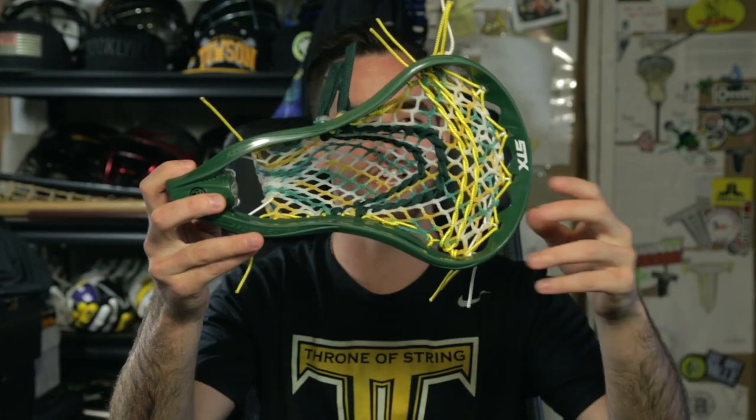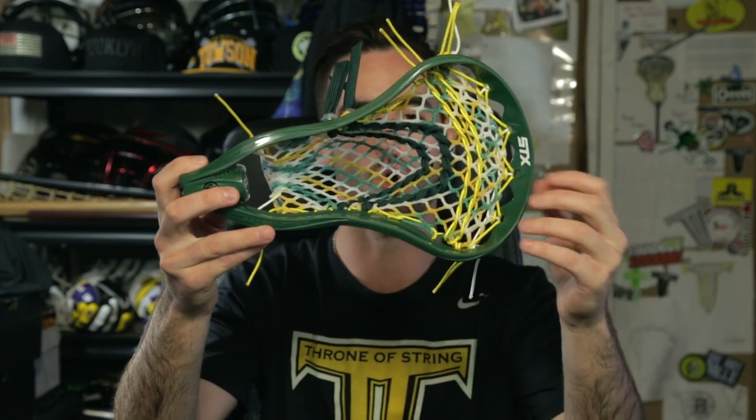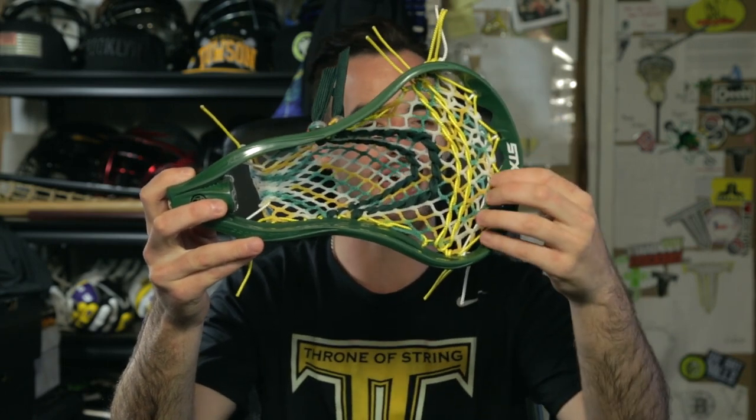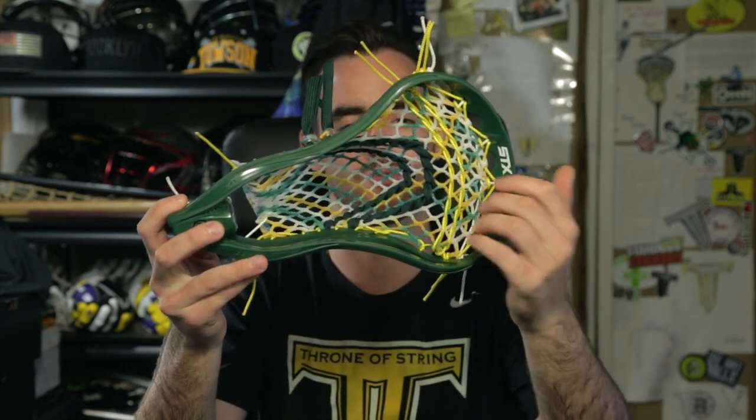Here is the Team Australia STX Proton Power in Forest Green with a night pocket with 15 mil OI Throne Mesh. Up top we have yellow and white sides. We have yellow, we have white in the throat. Yellow sidewall thick stacked nylons. We have 5 and 3 diamond human forest with some cool combo locks. We got clear and yellow, and we have clear and green. Beautiful combination between head and pocket.